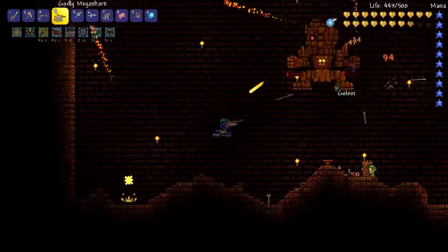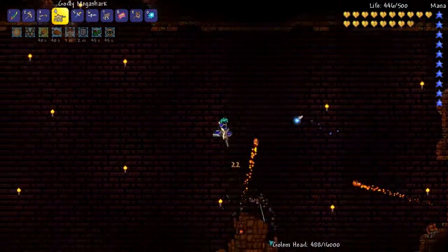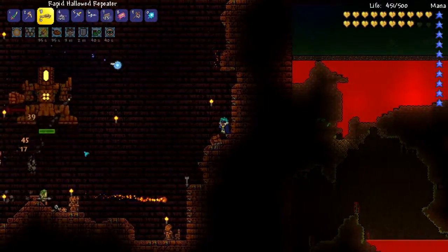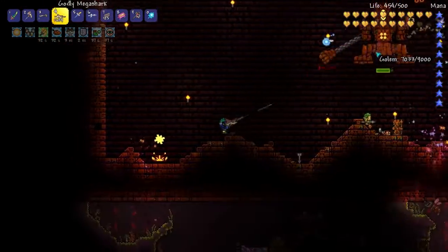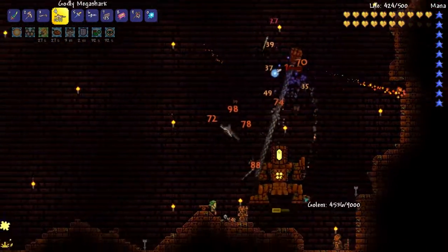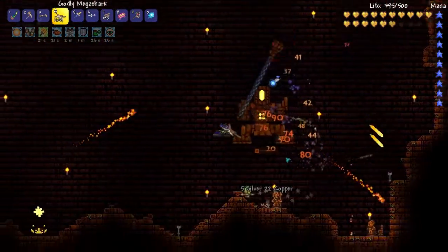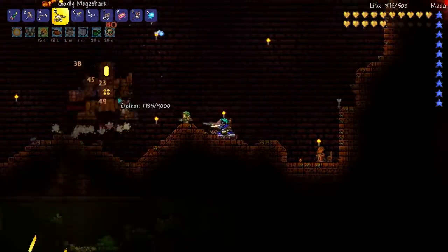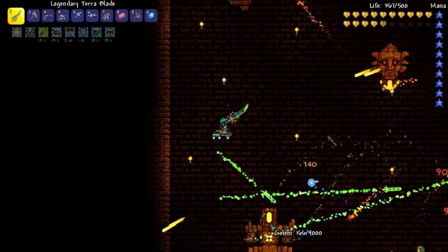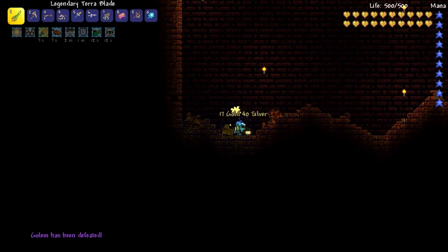After farming the golem, hopefully he'll give us the stuff we need — otherwise I'm going to have to farm him off camera to get the pick saw and the Eye of the Golem. And then also we need to do the pumpkin moon. Another golem fist. Okay, again.